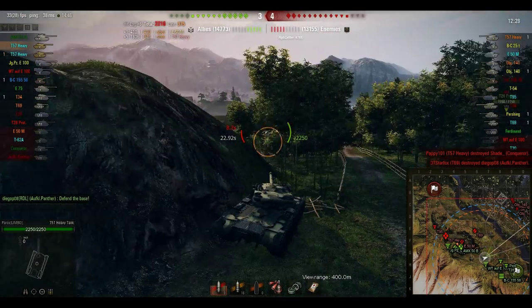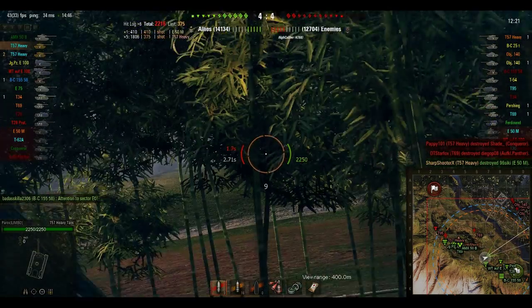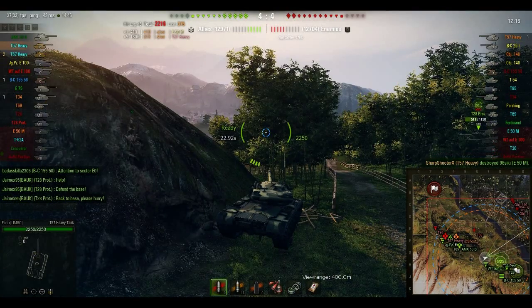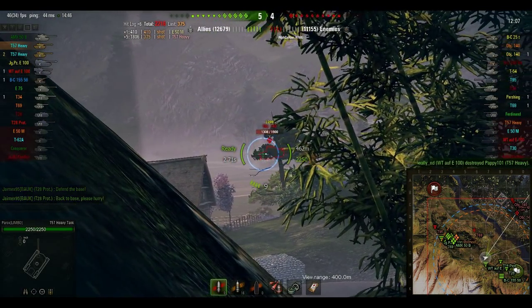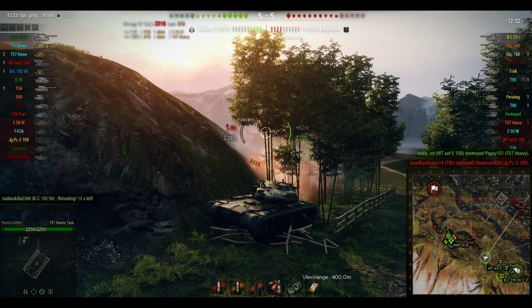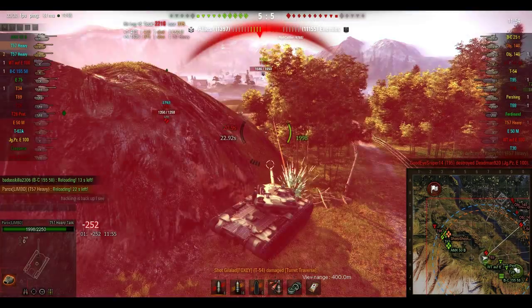Stuff's looking pretty downhill right now. We only have control of probably one-third of the map, and they have two-thirds. We're about even on hit points, so that doesn't really look good for us, because now they can have multiple firing lanes on our team. Since most of the guys are headed up farther west, I decided to stick back with this Waffle and the other TDs to try and defend some of the guys coming in the town and probably coming in the middle now.